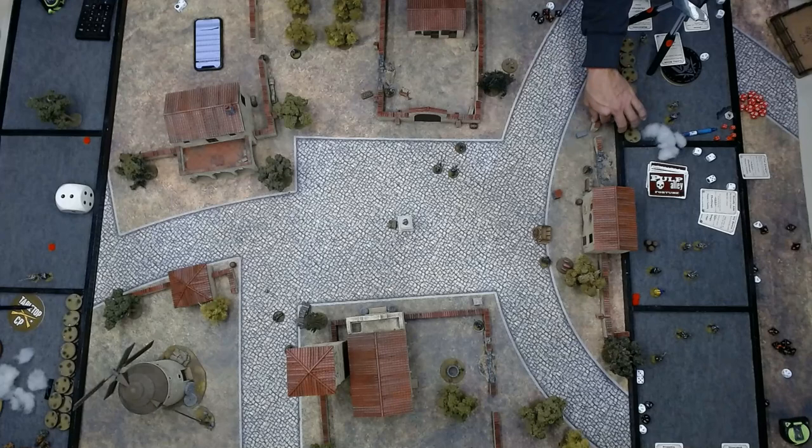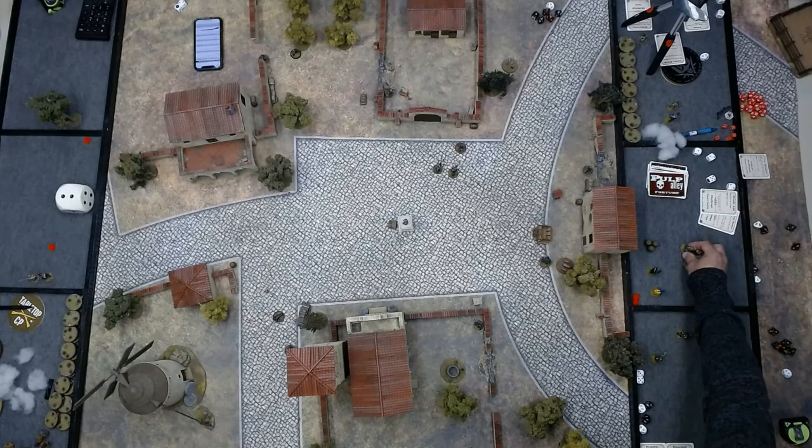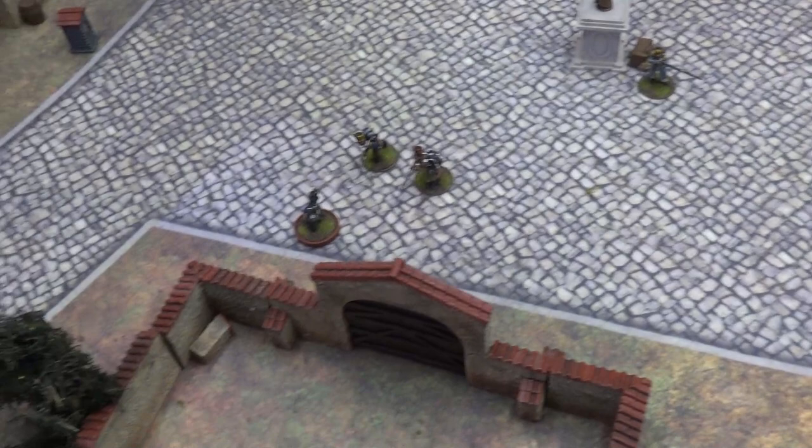All four plot points are unsecured, so French reinforcements appear. Andre is the director since he last took out a Frenchman. He nominates McDonald to go first.